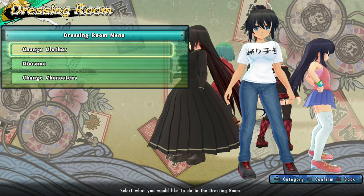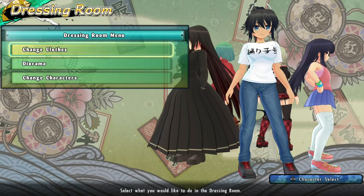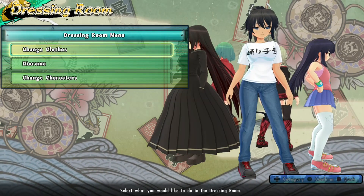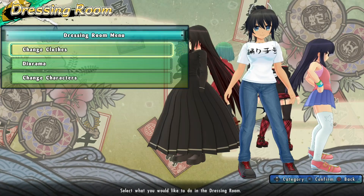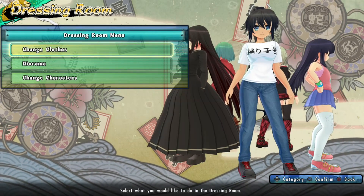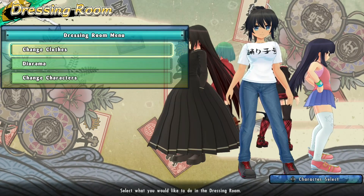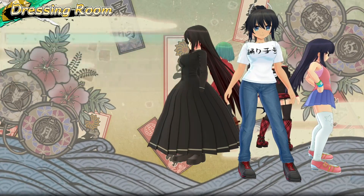Welcome to the week 3 mega pack for Senran Kagura Estival vs DLC. Sadly and partially surprisingly, this pack has very little in terms of costume stuff — it has only one costume set, but it has two characters whom you may see previewed in the background.